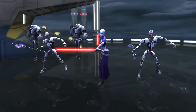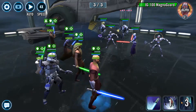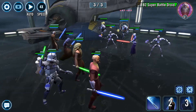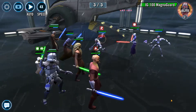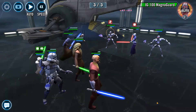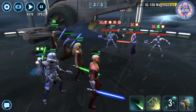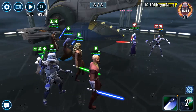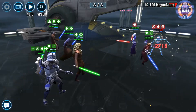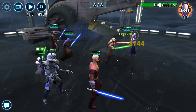I think an improvement would be if they made the cooldown lower on the Turn the Tide ability, which is where he attacks everyone. That does do quite a lot of damage, which is good. The amount of damage his basic does is okay — it could be better but it is pretty good, better than Barriss's that's for sure. So he does do a bit of damage, and obviously he's an attacker so he is going to do a bit of damage anyway.